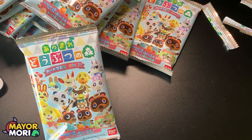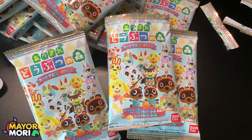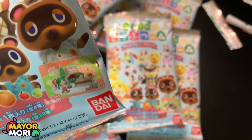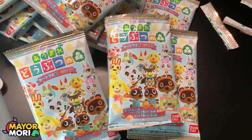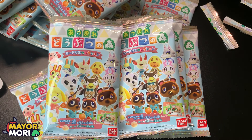Inside these booster packs you have 32 cards to collect in total. 21 of them are picture cards and villagers like you would see on the front of the booster pack. There are five scene cards which are kind of the same as the promo images. We have six special message cards as well. Some of these cards are brand new and have never been printed before, and I think this is the last time these will be printed. They came out on Christmas day in Japan.